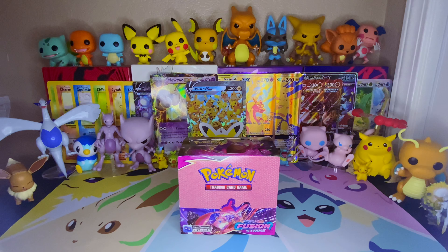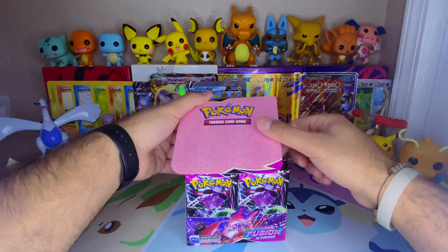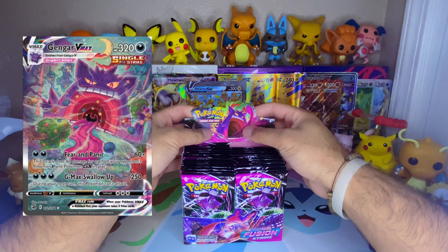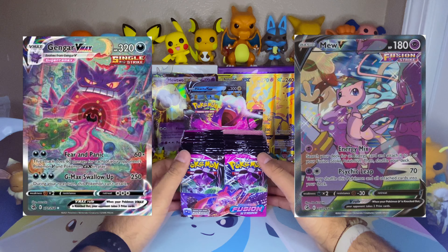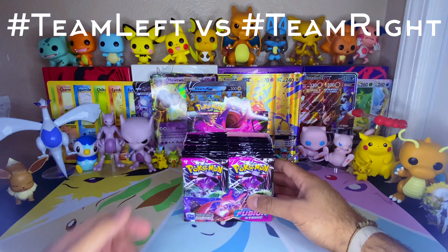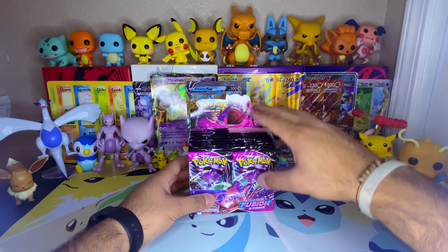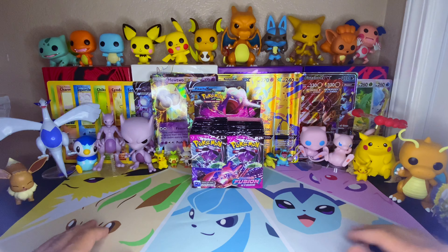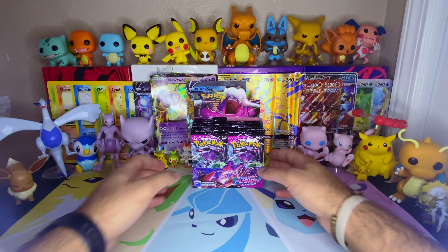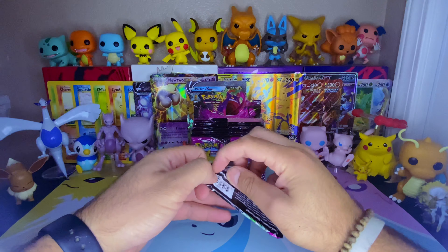I have some random sleeves I want to get rid of, and hopefully I can use most if not all of them. My hopes for today are to get the alternate art V-MAX Gengar obviously, and the alternate art Mew which I believe is a V-MAX as well. I do this thing called Team Left first, Team Right, so use one of those hashtags. In part one I'll be opening the 18 packs on the left side.